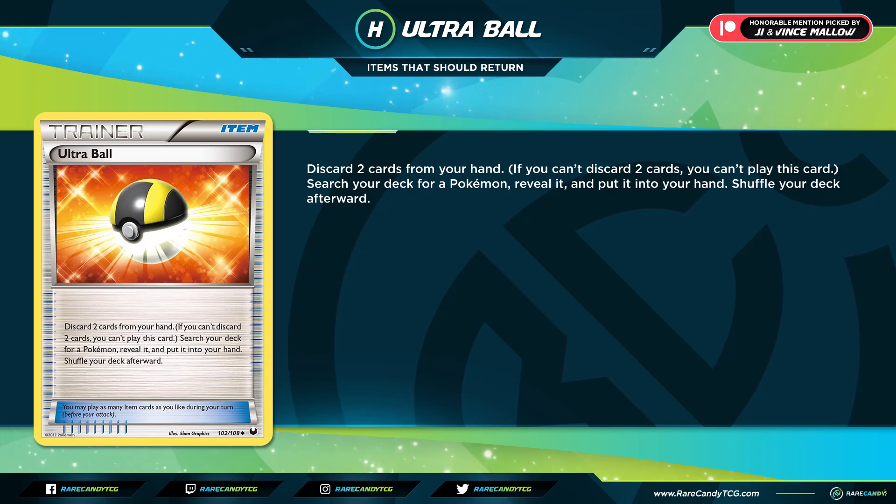Before my personal 10 picks, we have two honorable mentions chosen by our patrons at patreon.com/rarecandy. The first is Ultra Ball, selected by patrons G and Vince Mahalo. Ultra Ball was a staple basically ever since it was first printed in Dark Explorers all the way up until the day it finally rotated.